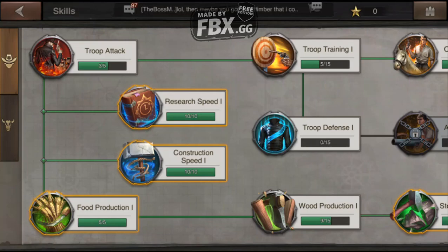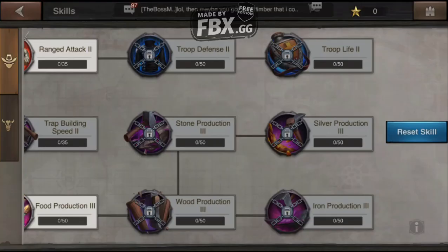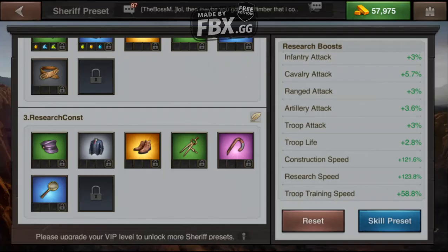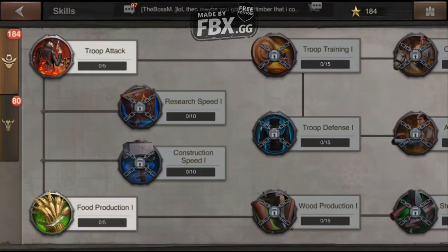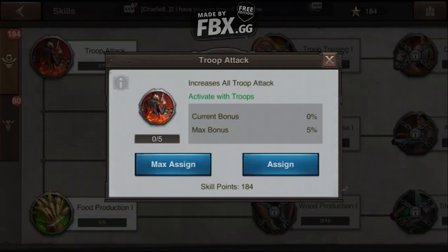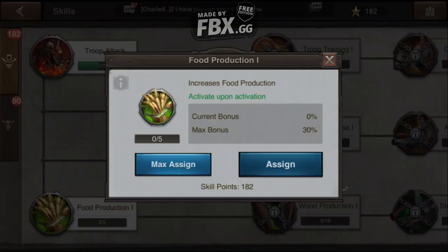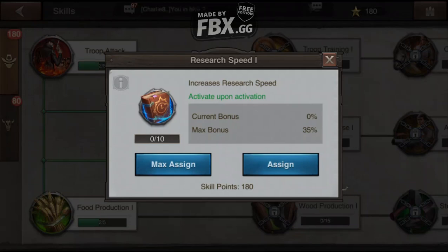Now that the gear is done, I want to go to the skill trees and set my skills up. I have 264 skill points to spend. Since this preset is about research and construction, I'm going to click on research. It says I need two points for troop attack and two for food in order to unlock anything in here, so I'm only going to put the minimum two points needed in each category to get those trees open. I want to save my points to go specifically to research and construction. Once those are highlighted I can access them, and I'm going to max those out.